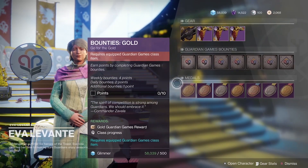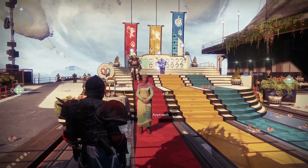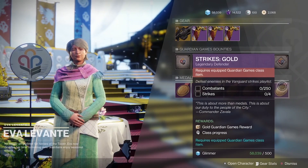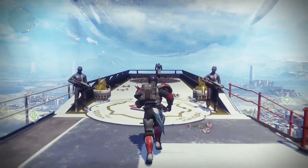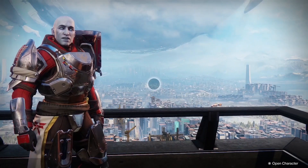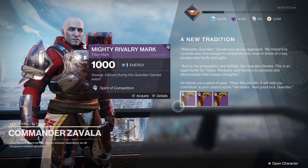So how do you get started with Guardian Games? First off when you jump into the tower you'll notice that Ava Levante is standing right there in the middle for you to talk to. You're going to go up to Ava and she's going to give you a bit of dialogue and basically tell you to go and speak to Zavala. When you go to Zavala, he will give you some dialogue and also give you a free class item.